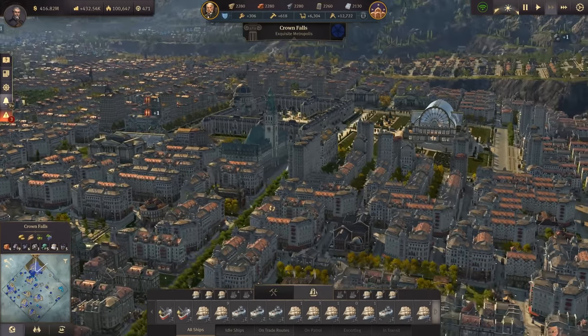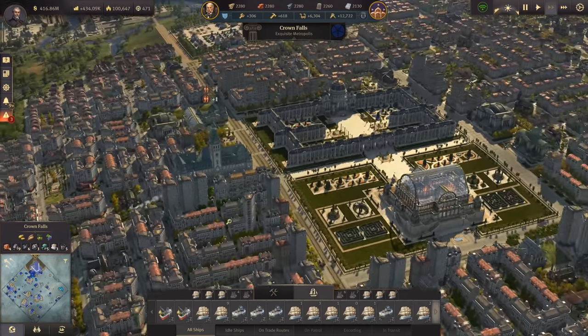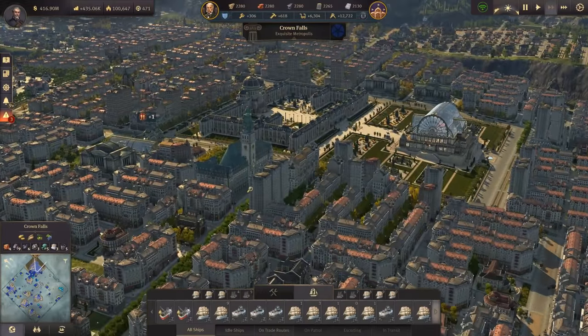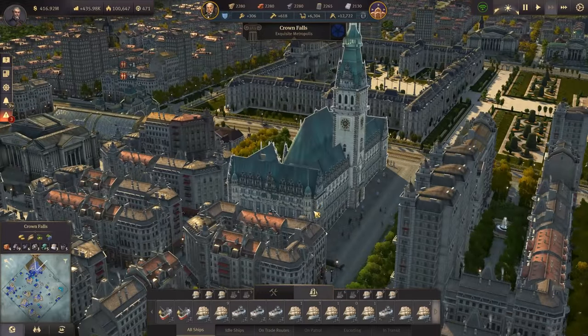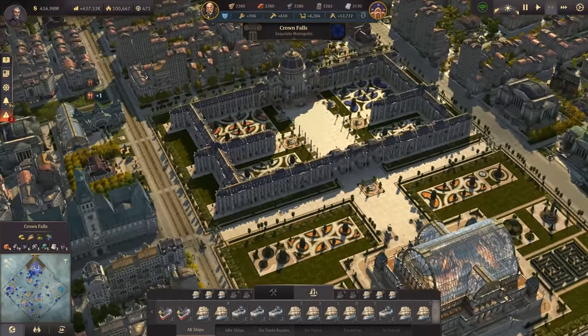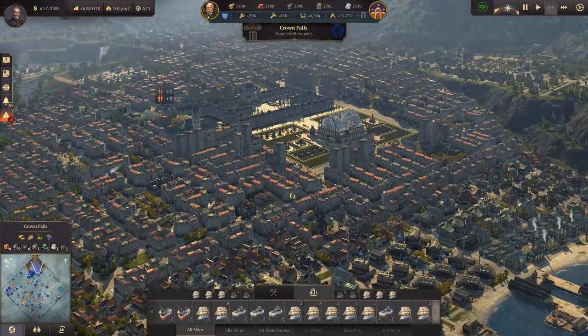Hello everybody and welcome back to Anno 1800 modded Bright Harvest DLC. The mod loader has been updated so we do have our precious juicy mods back again, like the town hall, our central station, lots of ornaments here in the center that are only possible with the mods, and our skyscrapers.